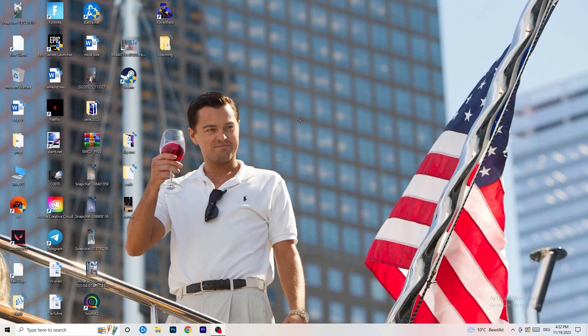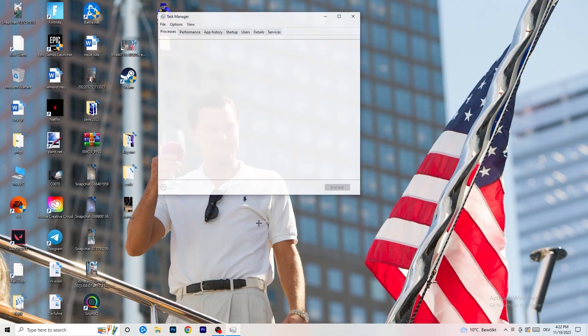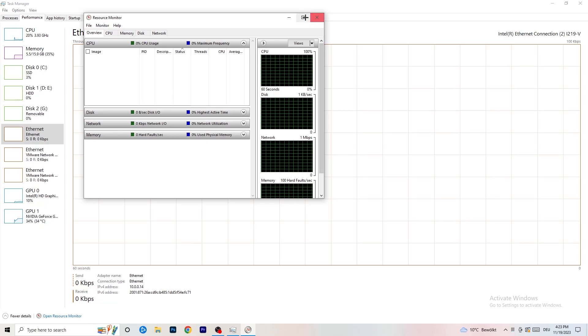Now let's get into things you can do on your PC to improve performance. First, navigate to your taskbar — for me it's at the bottom — and right-click it. Go to Task Manager to open it up. Then go to the top left corner of your screen where you'll see 'Performance.' From there, you can see things like ethernet, GPU, CPU, and disk. What we care about is opening the Resource Monitor, which you'll find at the bottom left corner.